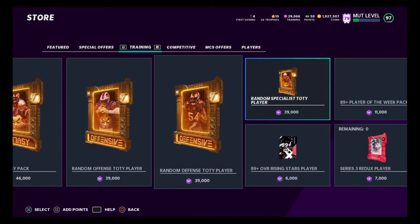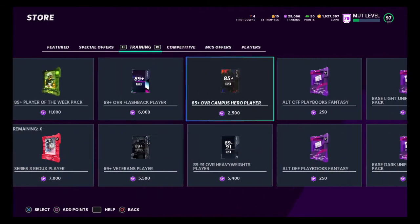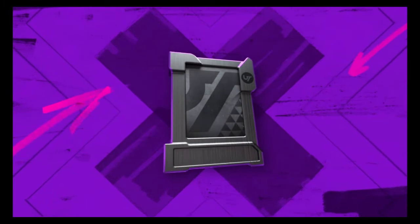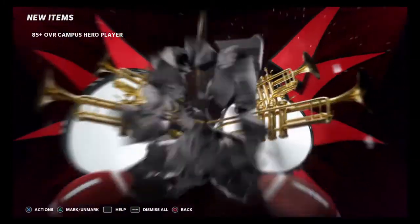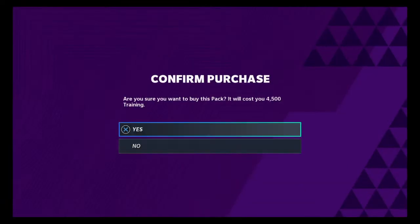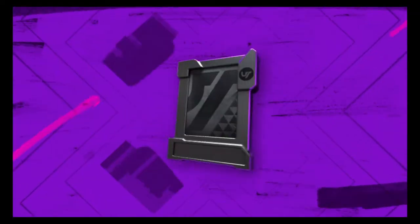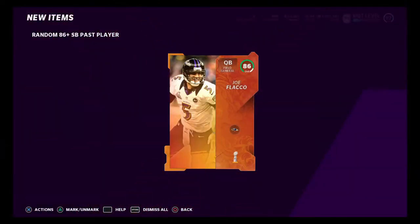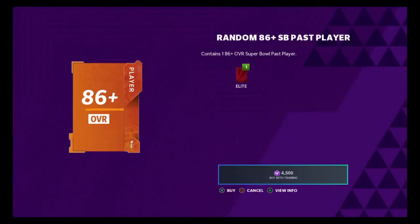I'm going to be able to sell this off. Anything extra that I have is going to be straight profit. If I happen to pull another 95 out of here, I would have doubled my coins. I still would have a large amount to add to my next Campus Hero that I'm going to create. That's the fail safe for the Campus Hero method — because you could just create them. You're eventually going to pull a 95 if you take your time and roll these.